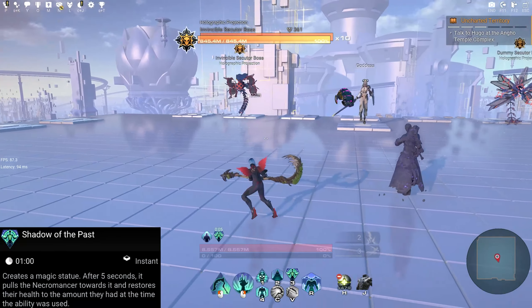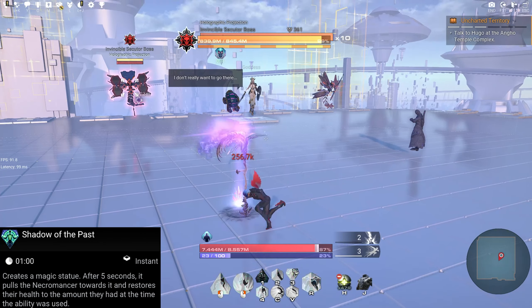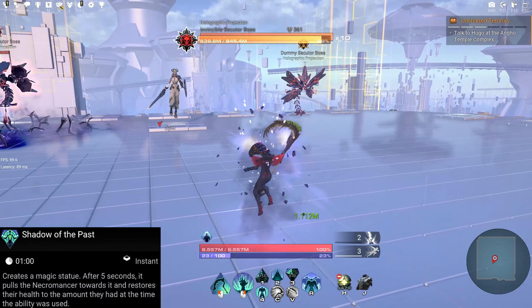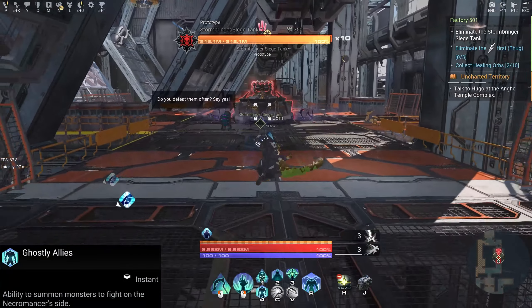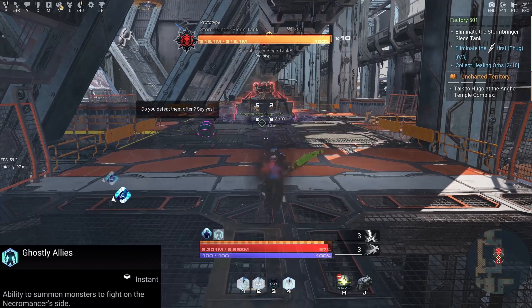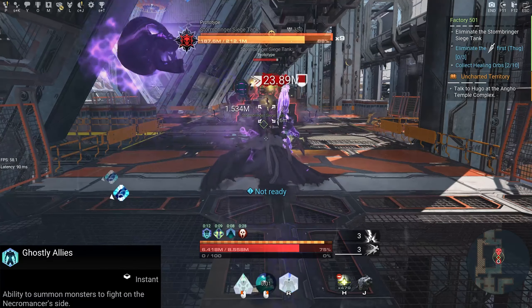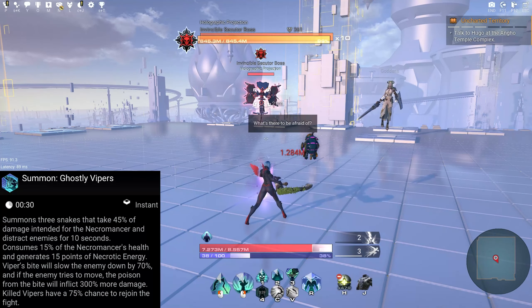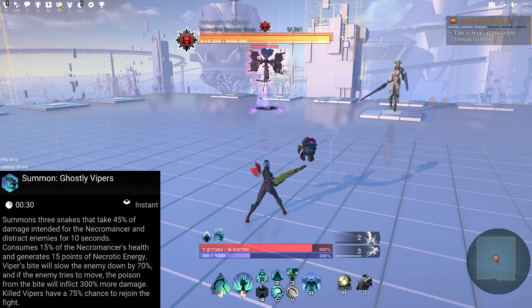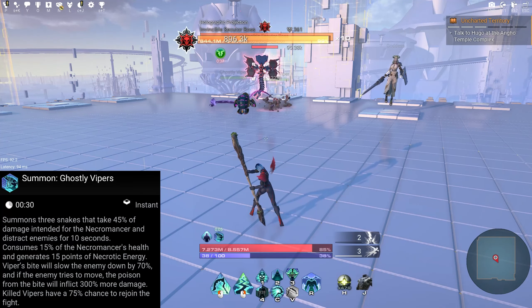In Leech stance, we only have two abilities. First: Sickening Nightmare — deals X amount of damage to the enemy and restores health to the necromancer every second for 10 seconds, stacks up to 20 times. Second: Valley of Darkness — deals X amount of damage and knocks enemies back; the necromancer recovers health in proportion to the number of flies released by Sickening Nightmare.